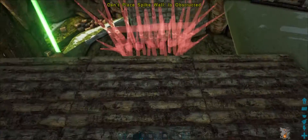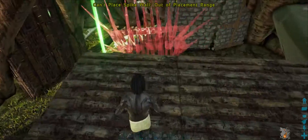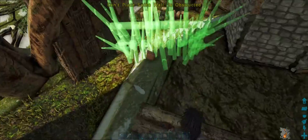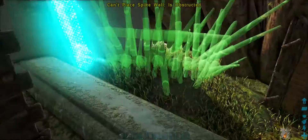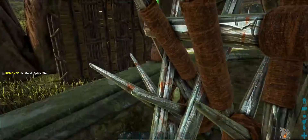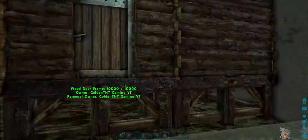And I can also put down a few spikes. Where can I put down these spikes? Okay nice, stone spikes — pretty good.